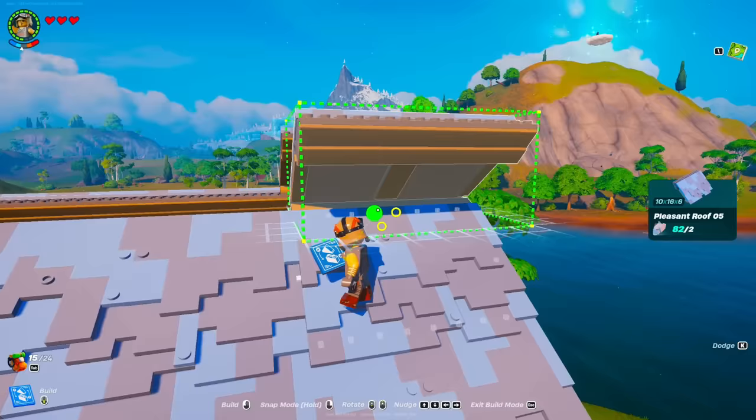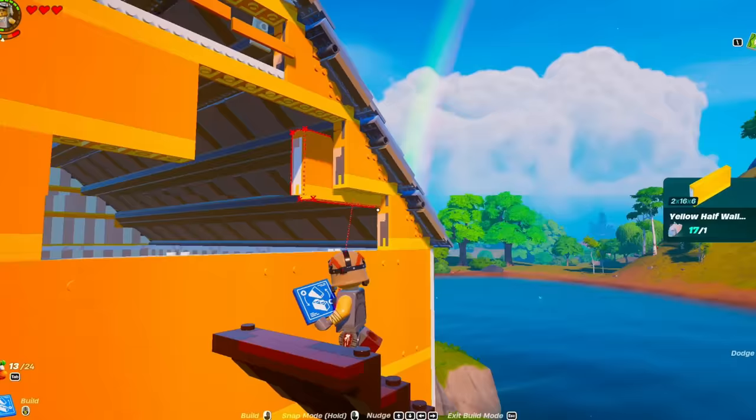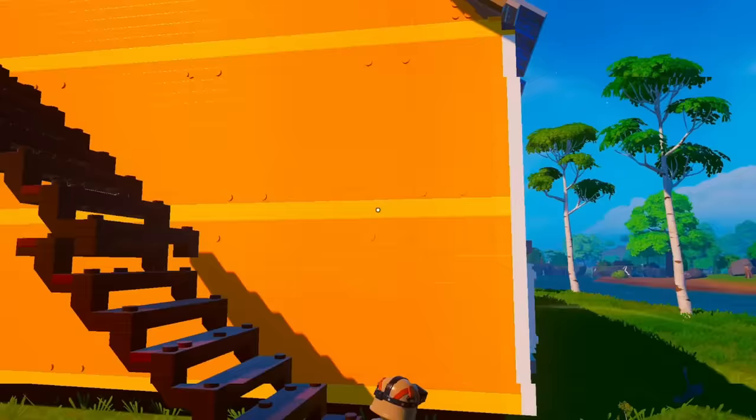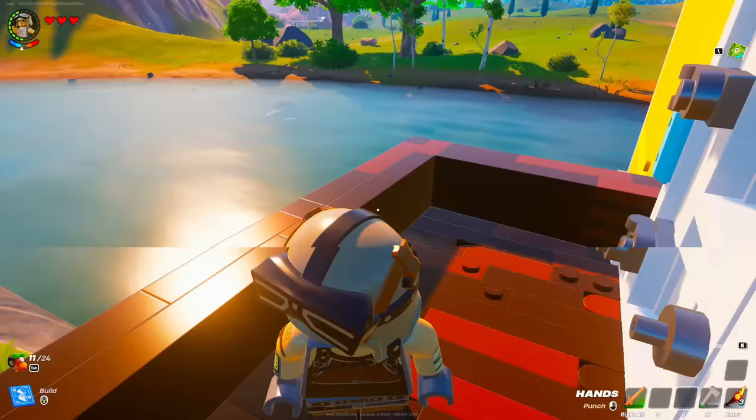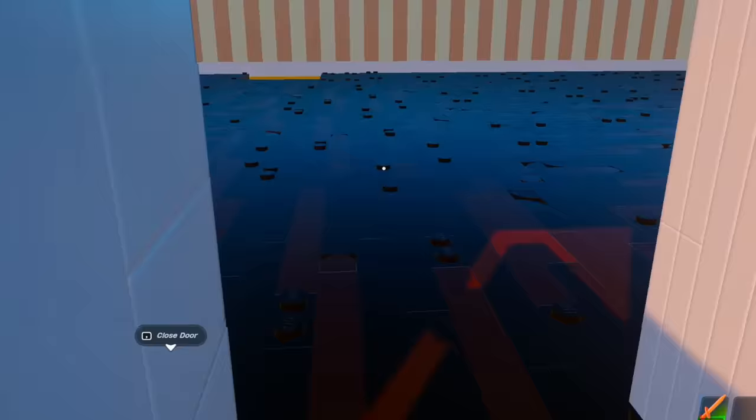We'll do the final layer along here. That does not get old — the perfect placement, everything lining up perfectly just how I want it. Wait, this is insane — my Lego house has a balcony now!